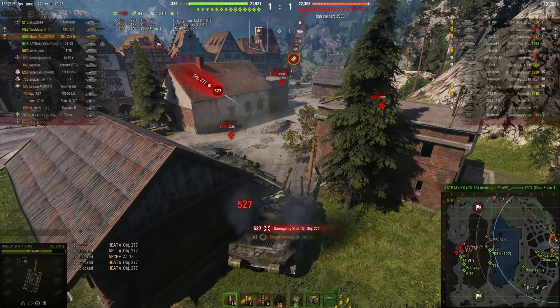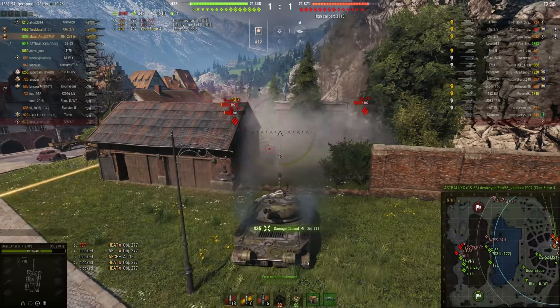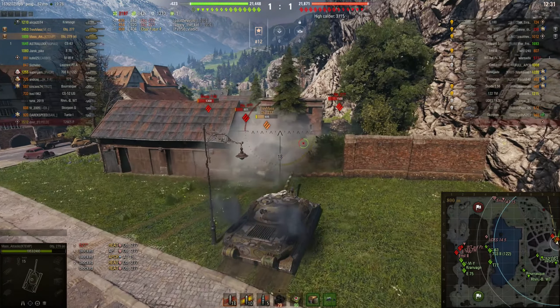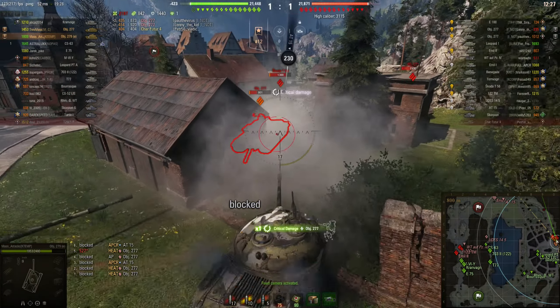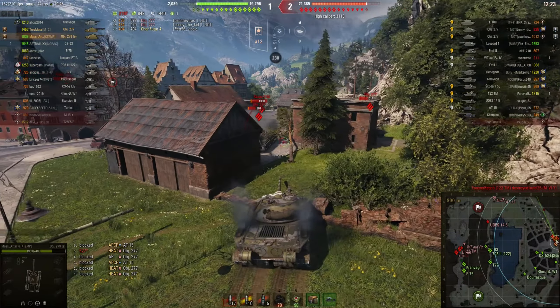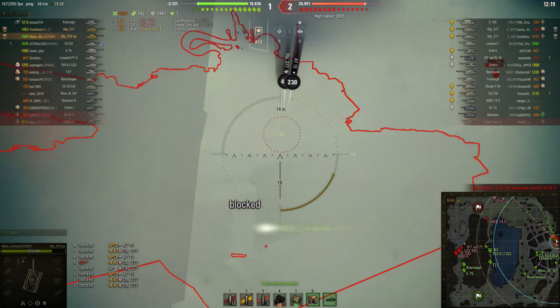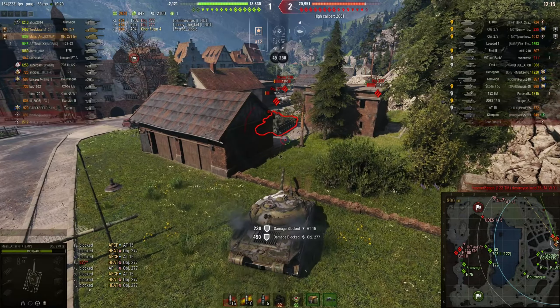They did track us in position there but I've still managed to pull back, so I'm safer than if they got to the side of us. Now my brother's pushing in and I'm telling him to pull back. I'm trying to get in front of them so I can take all the shots. I've got far more hit points than him — he was just trying to get in and help. So I've told him to pull back and let me take all this damage. Hopefully I'll bounce most of the shots.